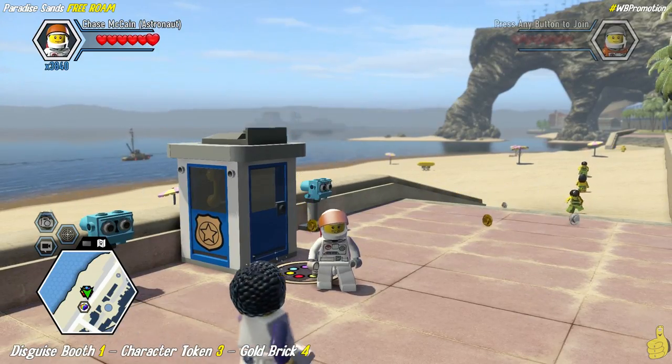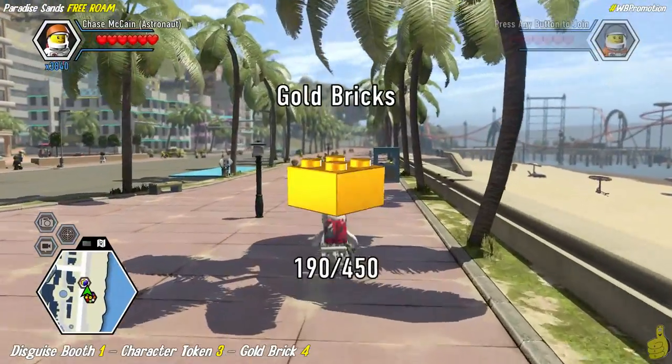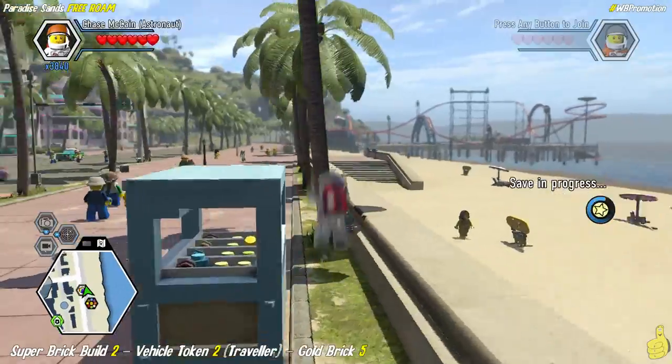We're actually going to double back and go right onto the edge of the sidewalk here, where we find this blue box — smash and rebuild — and guess what? Disguise booth! You can go ahead and get your change on now and look like any of the characters you have unlocked. We also get another character, the Coast Guard. So we've got some more character tokens added to our list.